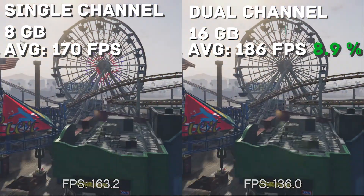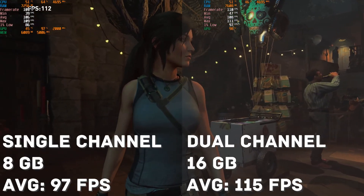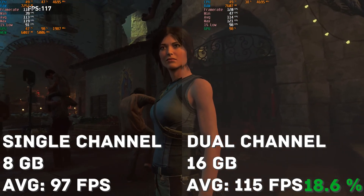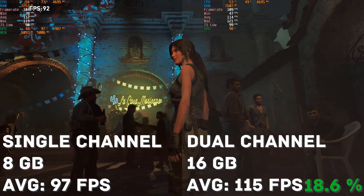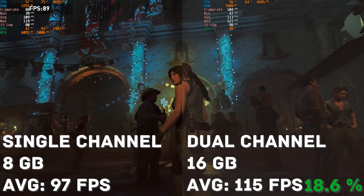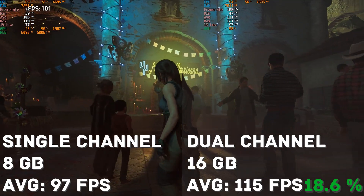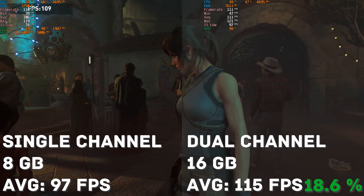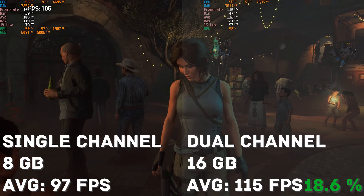Next we've got Shadow of the Tomb Raider — here we saw an 18 frame increase or an 18.6% frame increase. This is pretty substantial considering all it is is a $30 part. The benefit of dual channel was pretty apparent in this game. Though it ran well with single channel, it ran very well with dual channel. Worth noting: this game did not use more than 8 gigabytes of RAM, so the difference came solely from the speed increase.